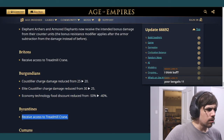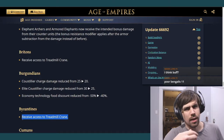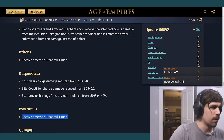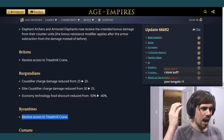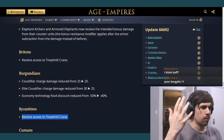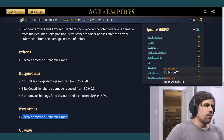Byzantines also receive Treadmill Crane. They're giving Treadmill Crane to everyone — Britons, Byzantines — it's like they gave it to Franks ten updates ago and are now distributing it widely. This makes Byzantines a lot better in deathmatch.